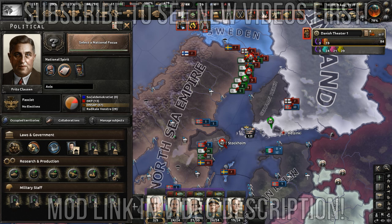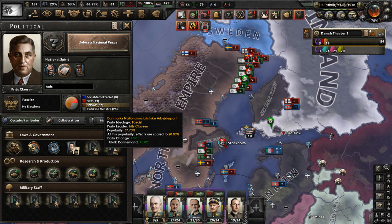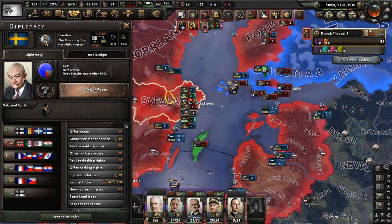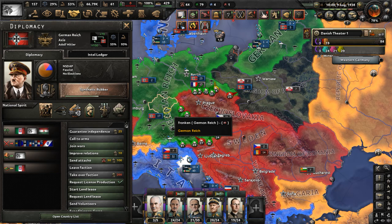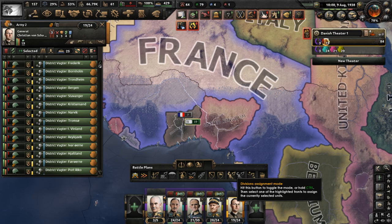Hello y'all. Welcome to part two of my fascist Denmark playthrough in the Hearts of Iron 4 mod Legacy of the North Sea. In part one, the fascists came to power in Denmark, and now Denmark is the North Sea Empire, led by the DNSAP, the Danish National Socialist Workers Party. We declared war on Sweden and Finland, and we joined the Axis — though we're not really involved in the war with the Czech Entente. We're just focusing on the Swedes.